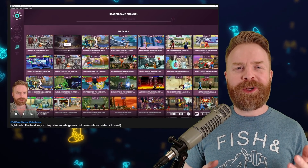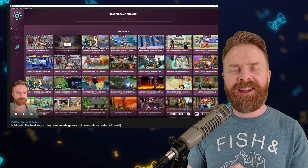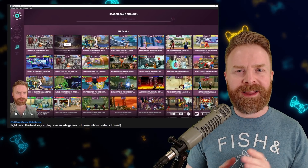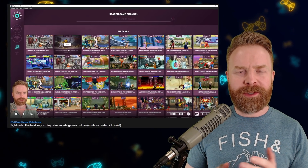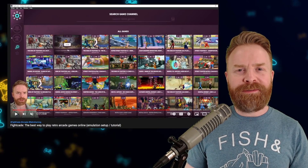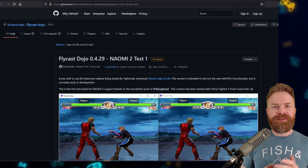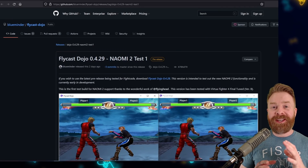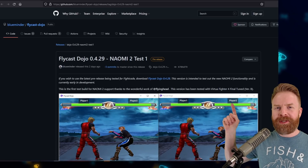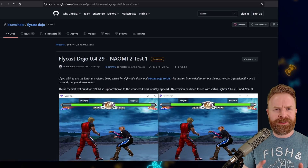Last up, we're talking about Dreamcast emulation on PC with Flycast, specifically in regards to Fightcade. If you don't know what Fightcade is, I'll leave a link in the description below. At a high level, it's basically the best way to play retro games online competitively or even casually. It is focused on fighting games, but you can use it for a bunch of other games. The latest development build of Flycast Dojo contains a massive update: the ability to play Sega Naomi 2 games — they're testing it out with Virtua Fighter 4, and it also works with Initial D Arcade Stage.